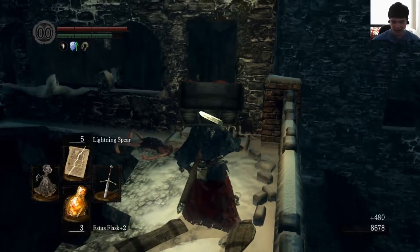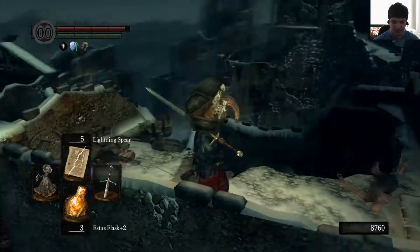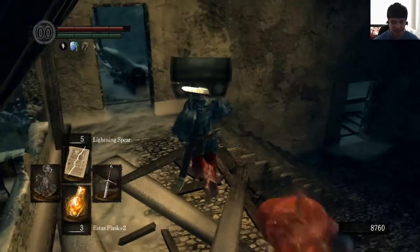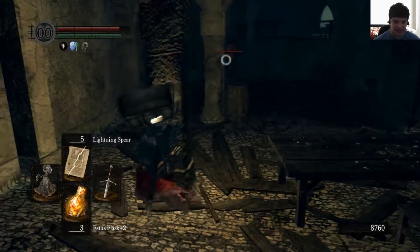As you can see, you can dodge the toxic part of this, but you have to roll back or use a long-range attack. Also, the use of fire weapons apparently stops them from bursting up like that.